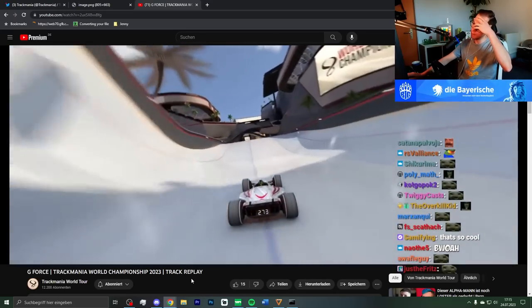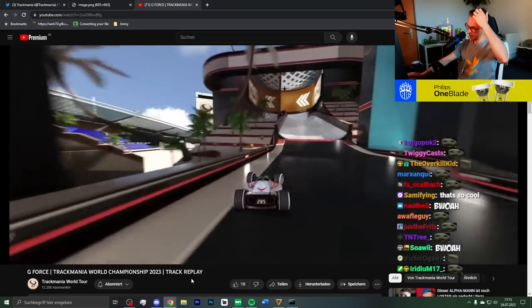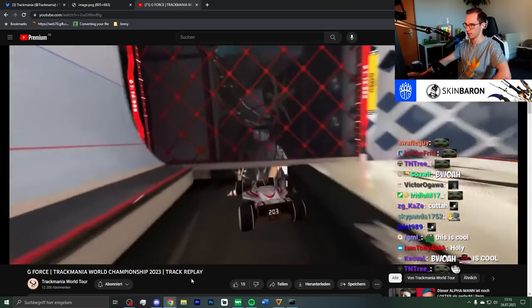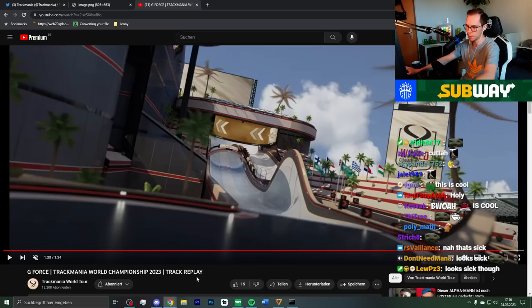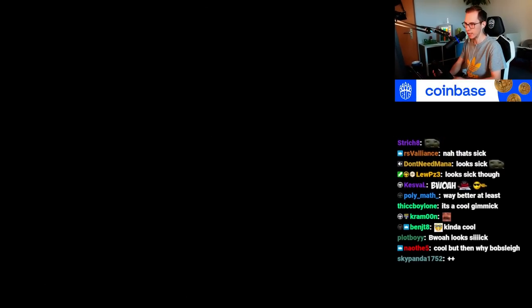Did they build a bobsleigh map and then you don't even do the bobsleigh? Jeepers, man. What the fuck? How can they say the style of this map is bobsleigh? You do two of the bobsleigh turns — one of them is a normal bobsleigh turn, and the other one is literally only about a 360. It's not a bobsleigh map.